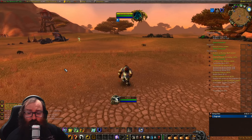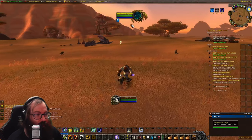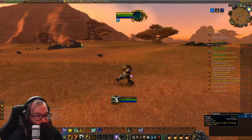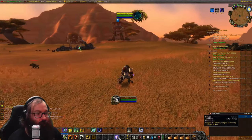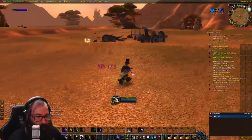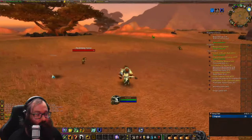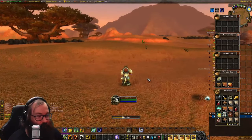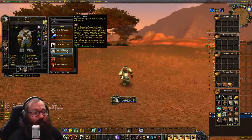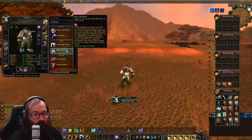The next rune is obtained near Ratchet in the Barrens — look for the Desert Mirage. I'm level 12 and it's level 15, but you just need to be level 12 to have Purge. Run over, cast Purge on it, and you get your rune. It even gives XP. This unlocks the Way of the Earth, which is the shaman tanking rune.